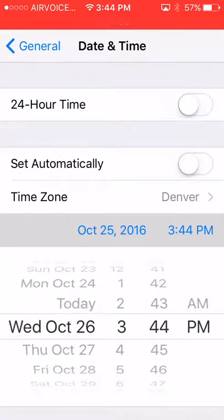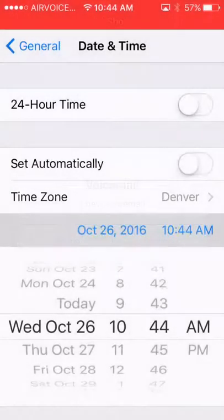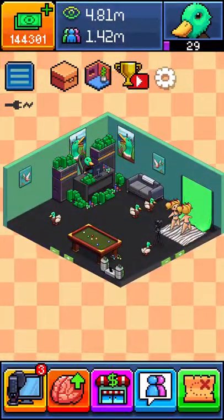There it is. Scroll down to General, then to Date and Time. Turn that off, click on this, and go up a day or hours — whatever you want. Then you go back.